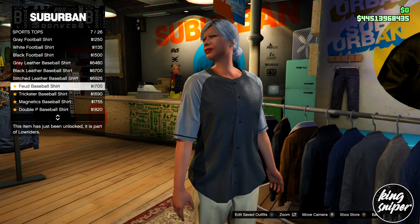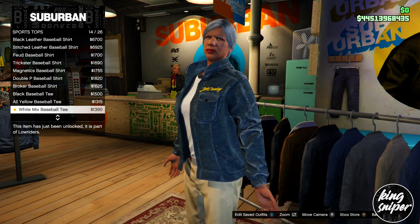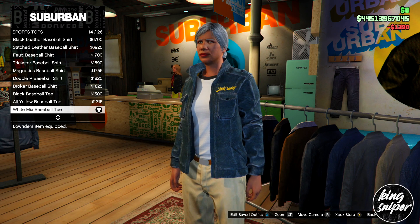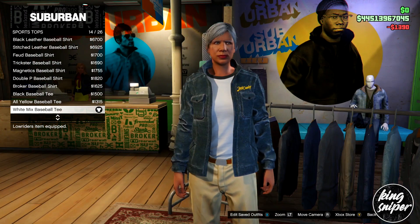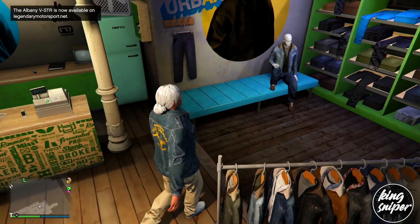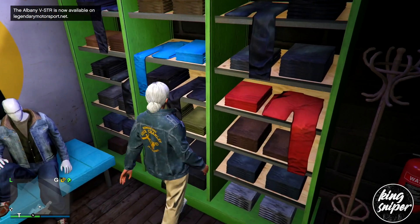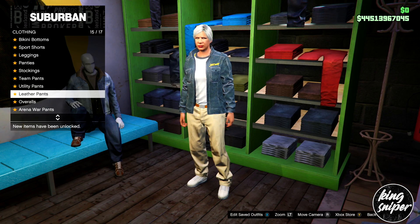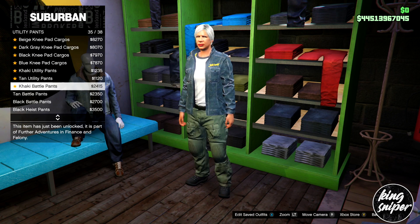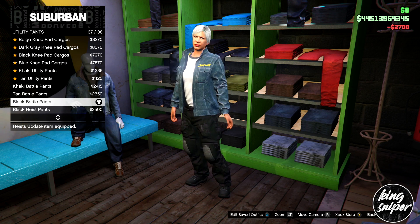We're going to sports tops today and going down to this sports top right here — pause it if necessary. You're going to want to put the sports top on. From there, go to the pants section and go down to utility pants — put on the black battle pants, which are right at the bottom.